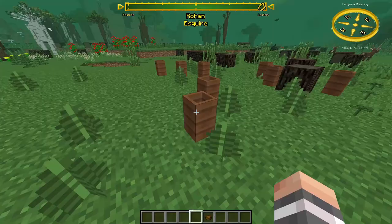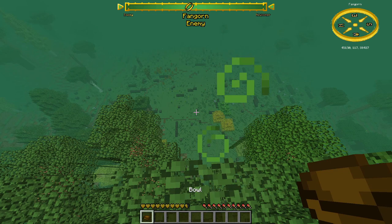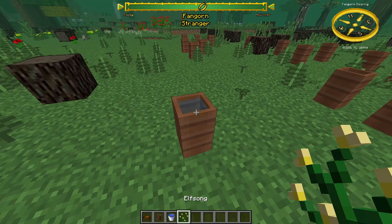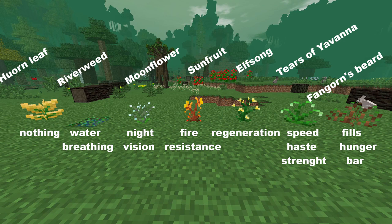Ent Draughts can be found in Fangorn in jars, and they give you useful effects. You can drink them from bowls. If you have negative Alignment with Fangorn and drink one, you will get poison for 5 seconds. You can make your own Ent Draught by filling an Ent jar with water, then right-clicking the jar with a special plant — and you have to do all this in Fangorn.